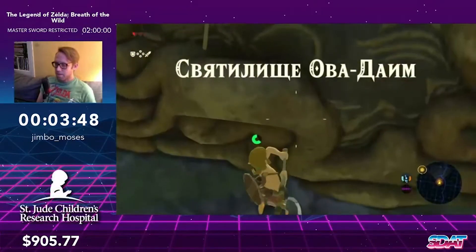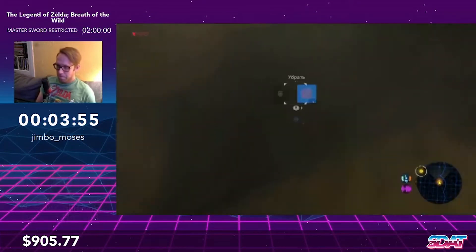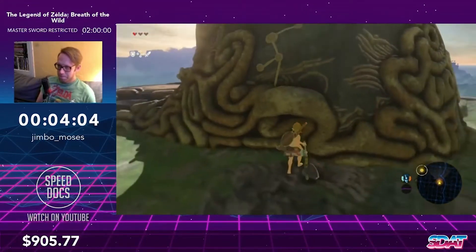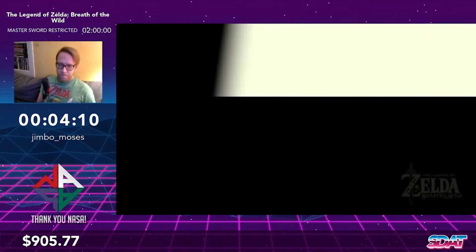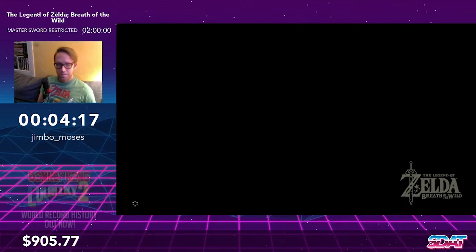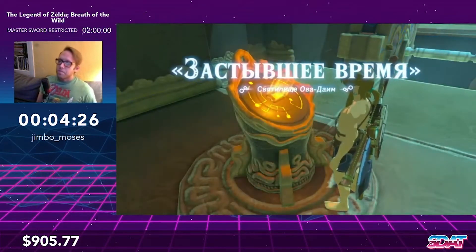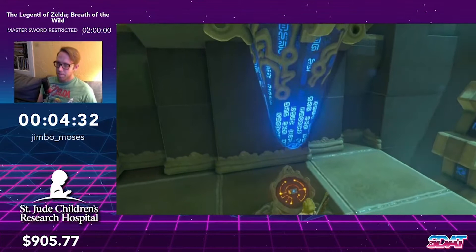Next we're going to do a trick called skew clipping. There's a mechanic where if you shield jump Link onto a sloped surface and then unequip during a shield jump, Link snaps back and forth. We found that it's possible to clip through thin walls. Jimbo is going to get himself at a very specific angle and position and hopefully clip through. Stasis is probably the least consistent of the four shrines on the Great Plateau because we don't have an actual setup for it — the other three shrines have very specific setups.